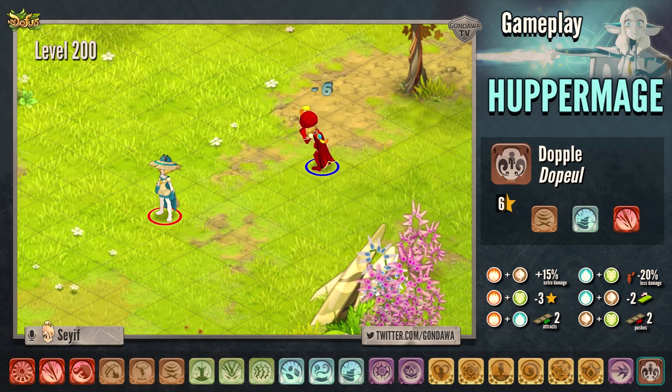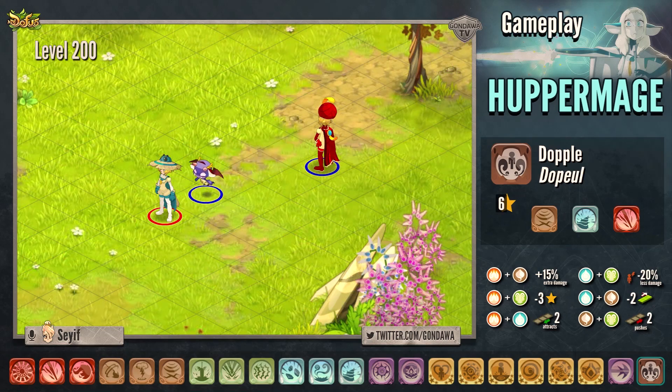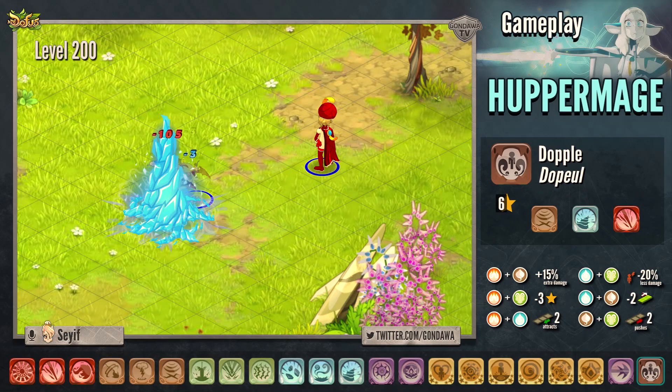Let's talk about the Doppel spell. The spell costs 6 AP. The Summon Doppel will cast the spell Stellaric Wave in line, Stalagmite when it's next to an enemy, and Burning Stroke.